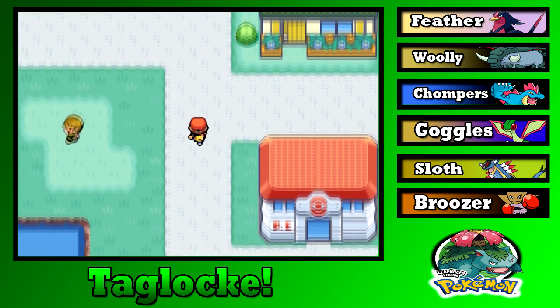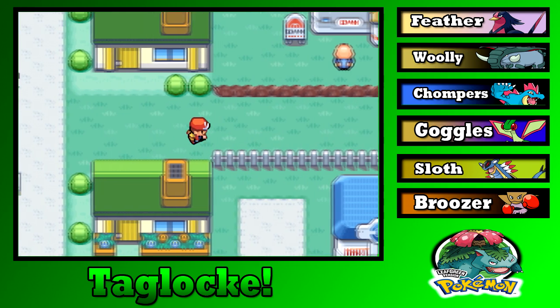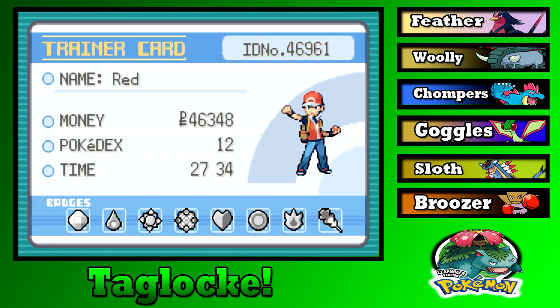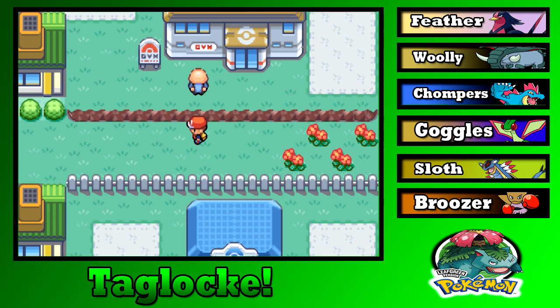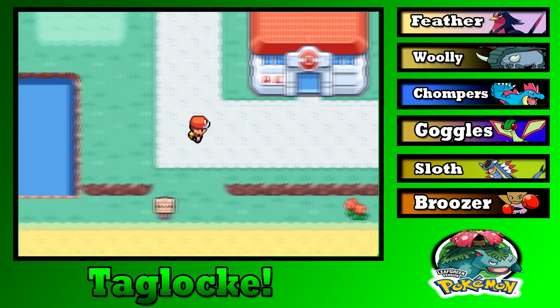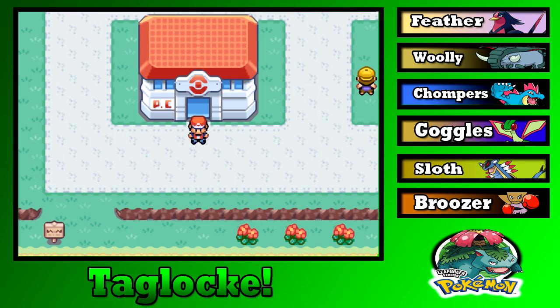Last episode, Dimex Gaming took on Viridian Gym and beat Giovanni. As you can see by the badges here, we do have all 8 badges, and that means we must go ahead and take on the Victory Road challenge. Is it really a challenge? I mean, it's just a road.